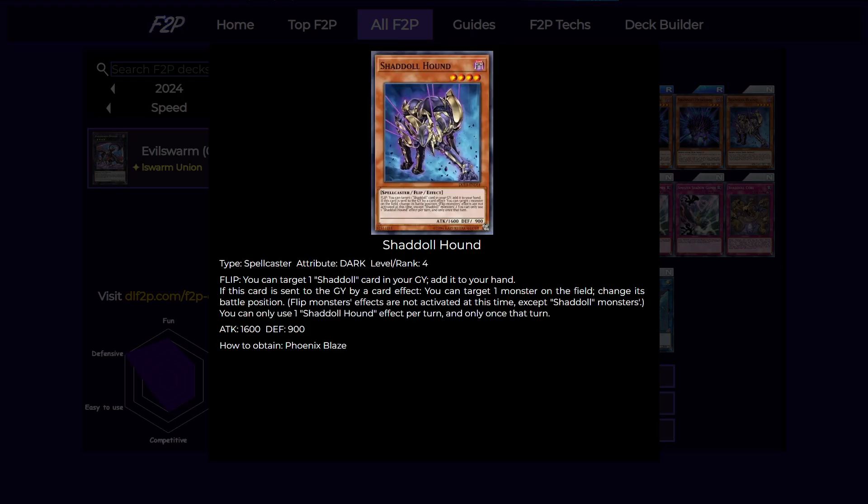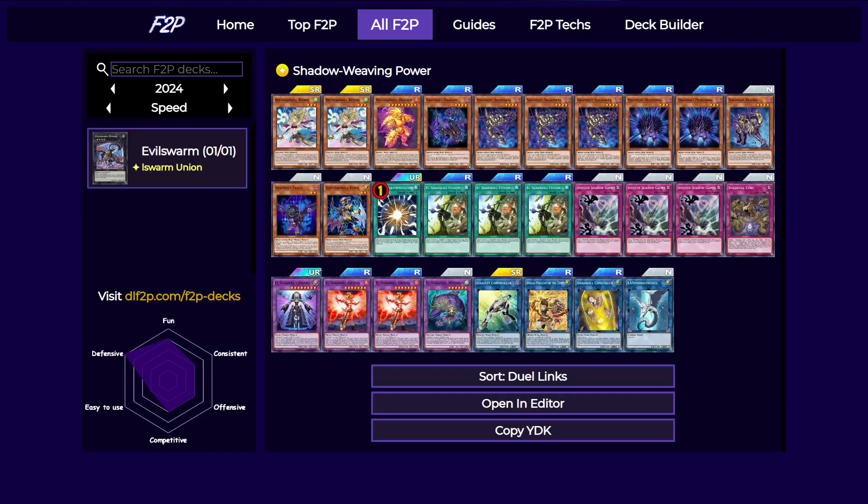Next is Hound. When Hound is flipped, you add a Shaddoll card from the graveyard back to your hand, but most importantly is its second effect. When it's sent to the graveyard, you get to change the battle position of a monster on field. This allows you to flip your own monsters on your turn, so you don't have to rely on your opponent attacking your monsters to use your flip effects.